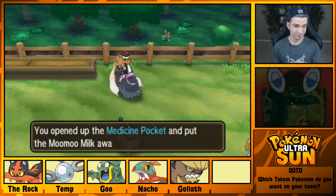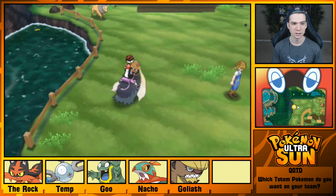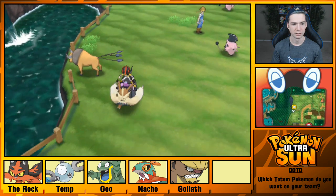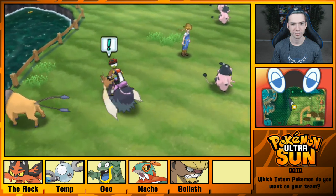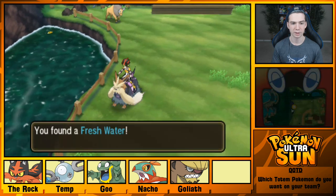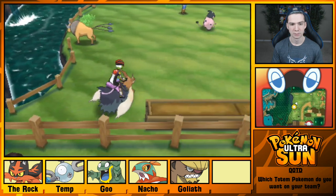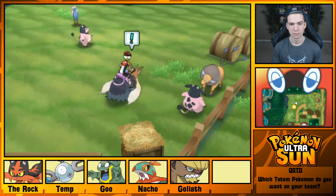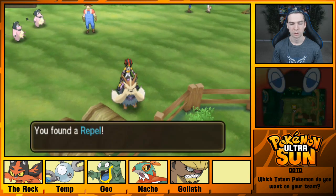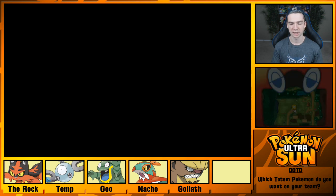Found Moo Moo Milk — useful. Is that a Totem Sticker? I need a fishing rod for that one. Found some Fresh Water! Found a Repel too. Nothing super exciting, so let's roll out.